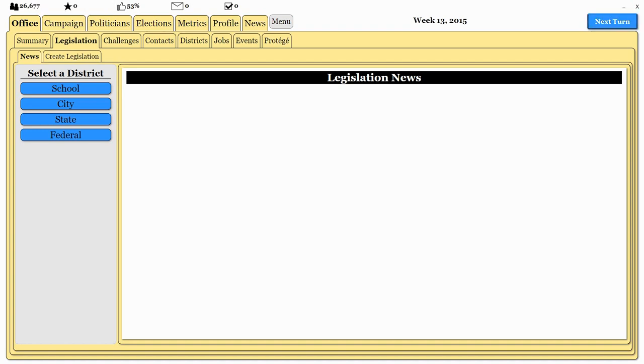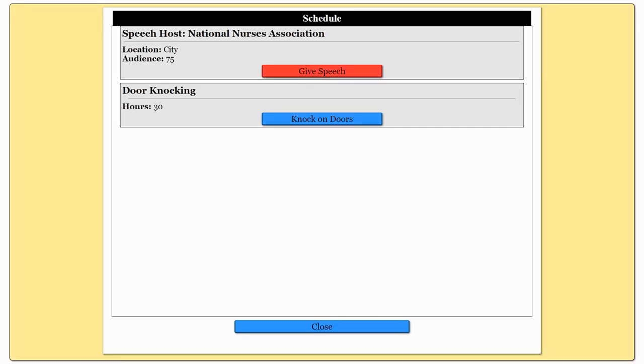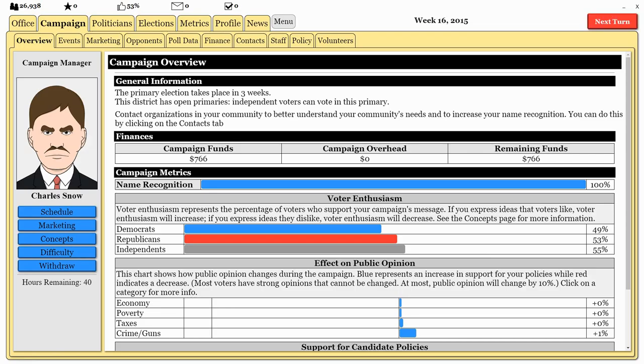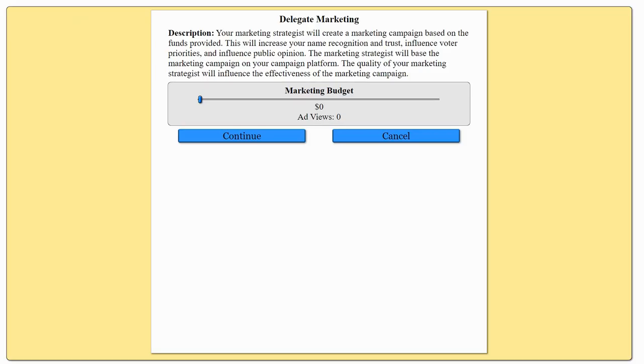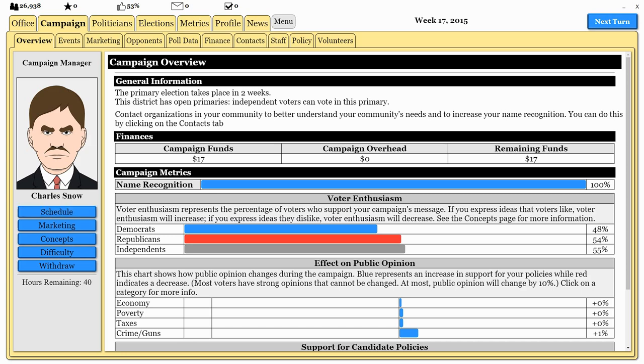We're just going to jump right to the election. Let me be very clear: when you're doing a presidential election, you do have to go through the presidential primaries. The level of detail is absolutely amazing — you've got to win each individual state and determine whether you're going to play ads in each state, and find a way to raise money. Our primary election is taking place in two weeks; I'll put everything into marketing. It looks like I am losing with the Democrats, so I won't beat my primary opponent, and then just like a presidential election we go on to the general election.